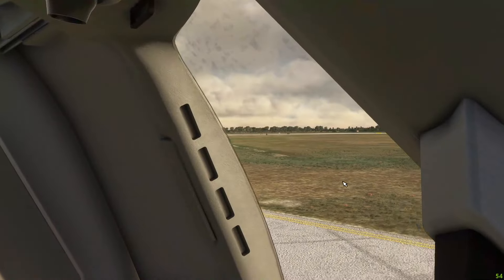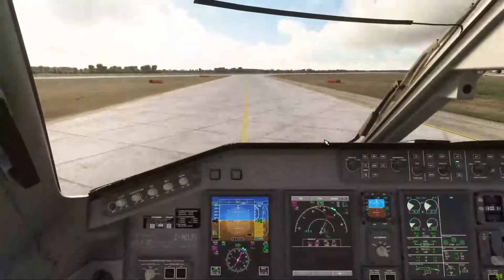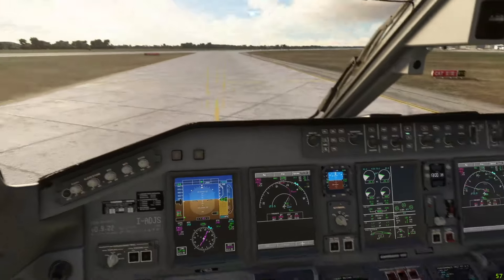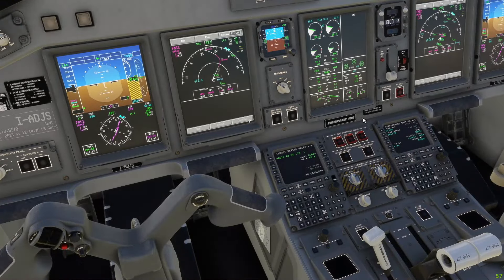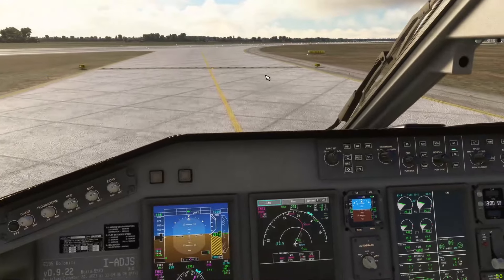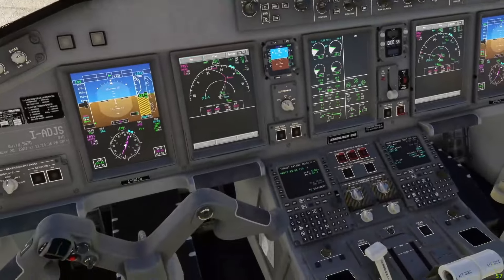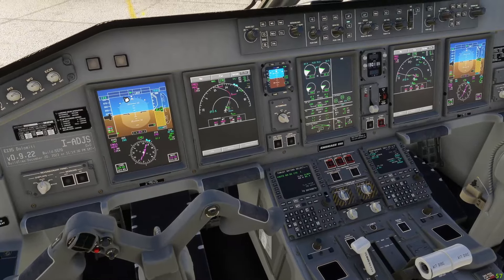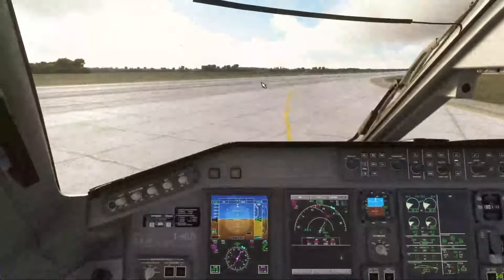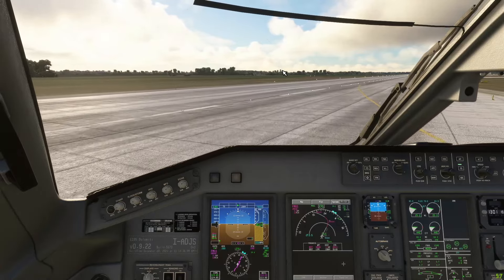Setting the bug to 196 knots — the clean speed — then we can accelerate to 210 for the climb-out. Since the approach is free, setting up for departure: landing lights and strobes on. Before take-off checklist: cabin secure, take-off data reviewed, ECAS checked, brake temperatures fine, take-off config checked, lights set — before take-off checklist completed. Hitting the TOGA button, which brings up take-off mode and arms the autothrottle.